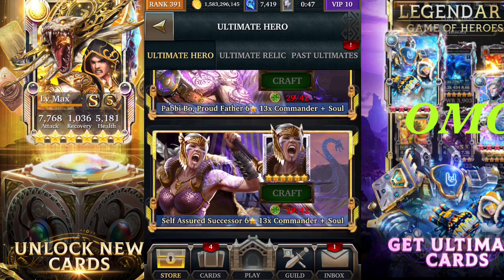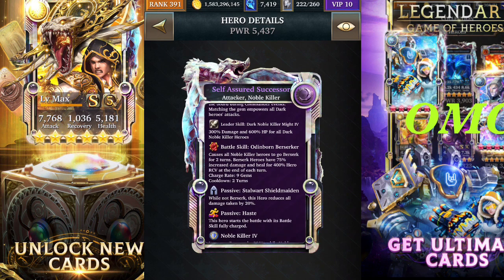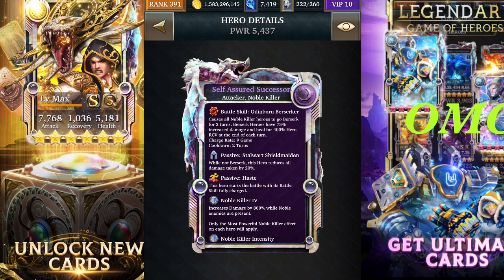Now we're going to look at the ultra rare. The battle skill for this one will cause all noble killer heroes to go berserk for two turns. Berserk will increase your damage by 75%, and at the end of the turn it will heal for 400% of your recovery. Two-turn cooldown, nine gem charge rate. The passive: while you're not berserk, you'll take 20% less damage. It's got haste as well. Your ultra rare does not create any power gems whatsoever — passively or actively.